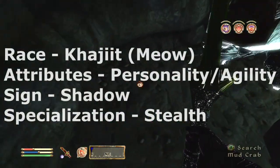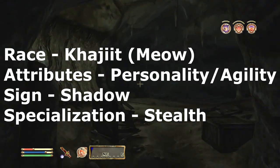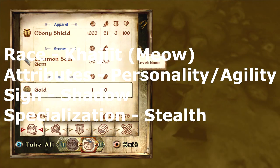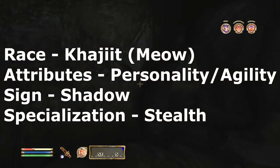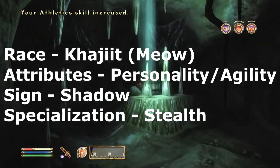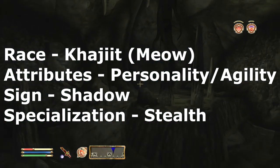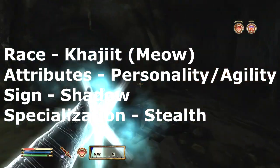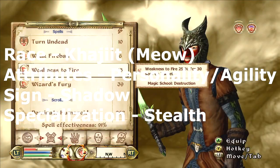So, you're gonna play a Khajiit. If you want to take the time to make Ma'iq, go for it — I just despise character creation. But for your two attributes, you're gonna do personality and agility, with a stealth specialization and the Shadow sign.